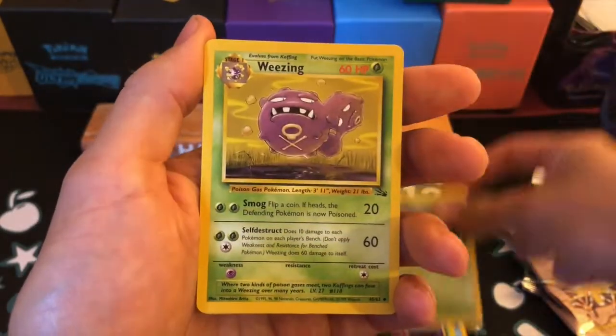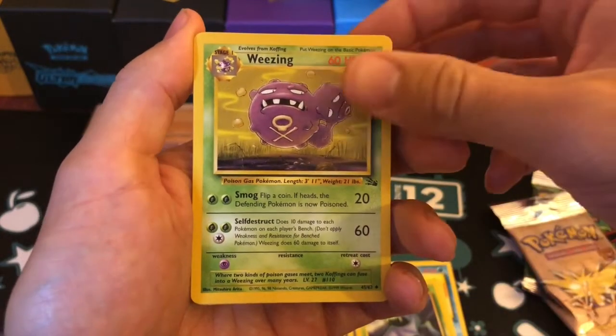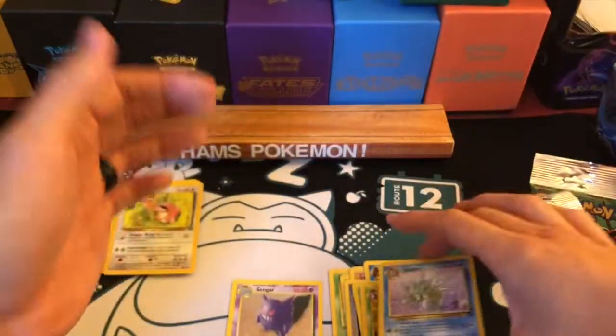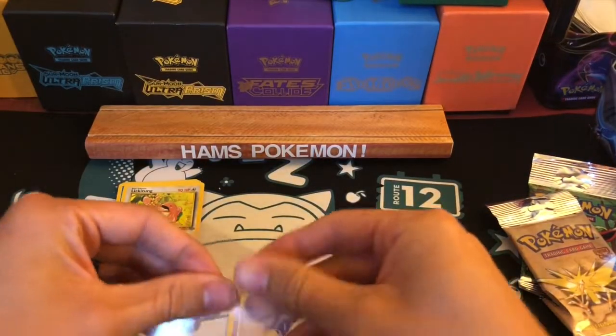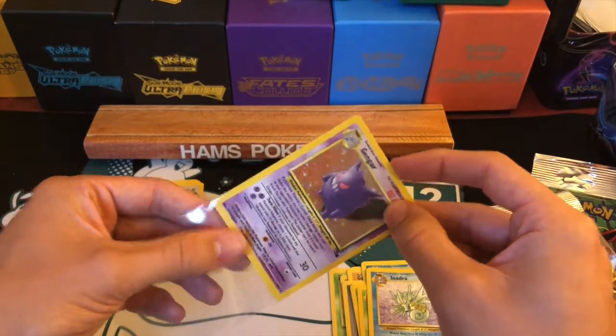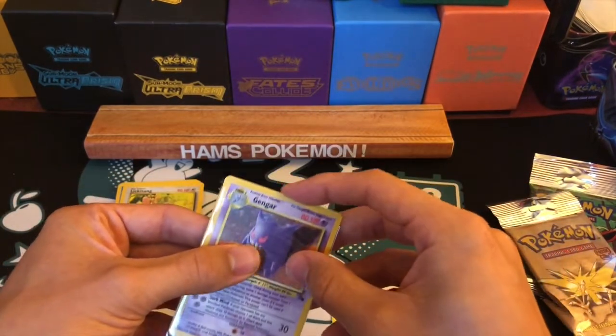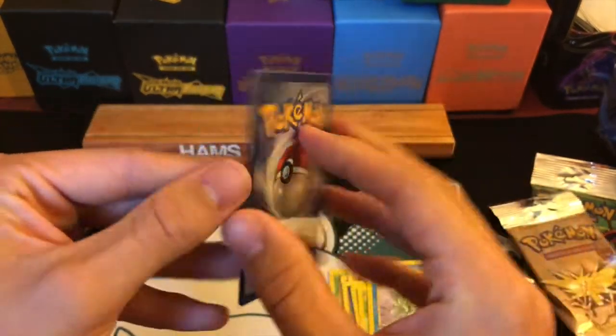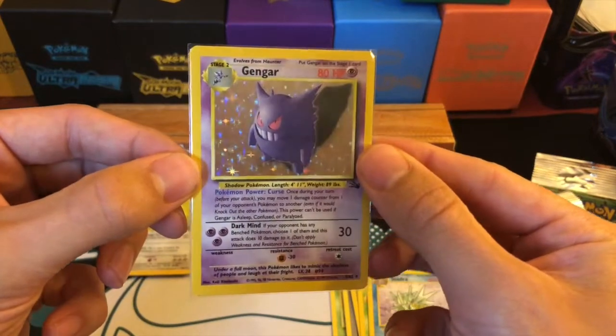Golbat. Weezing — I've seen this before, one of my favourite artworks. And a Seadra — epic Seadra, beautiful. So let's go ahead and sleeve that Gengar. It's so special to have an absolutely mint condition card that is almost 20 years old now.